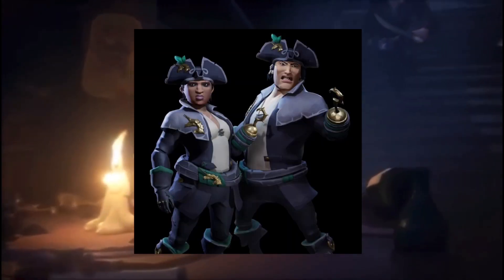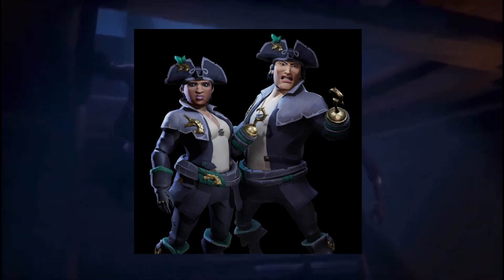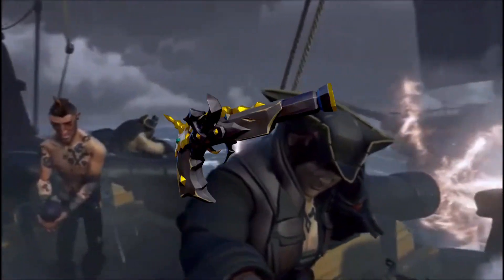Now you're probably wondering, what is the second set? Well, this is going to be the Ferryman set, which is very well known inside of Sea of Thieves. This was a little bit different — you actually had to purchase a controller and then you would get the clothing set. You'd also have a chance of getting either the blunderbuss, sword, or pistol. You would know what you were going to get based on the controller you bought, so whatever one you bought is obviously what you'd get.